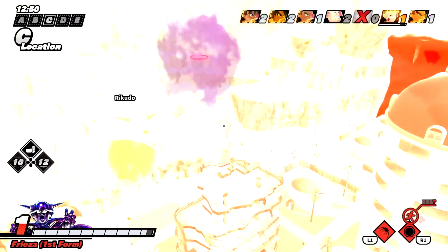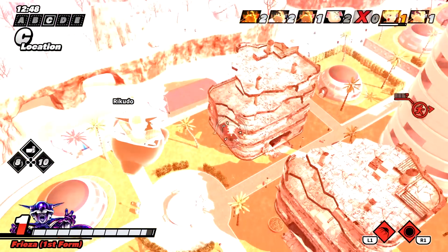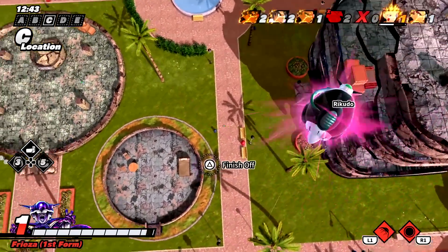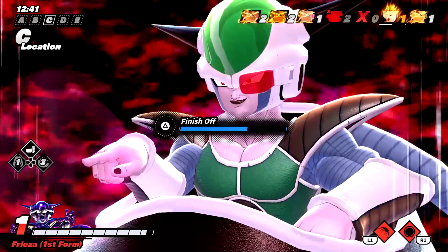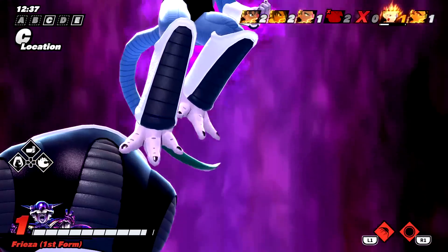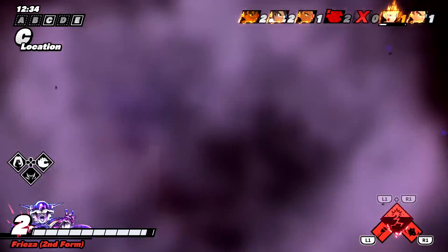Zarbon assistance, there it is! Dodoria — oh, the double team and you're done! Oh nice, I don't have an evasive so I can't escape from this. He's gonna change — oh, still got him! I think he has a dragon ball as well.